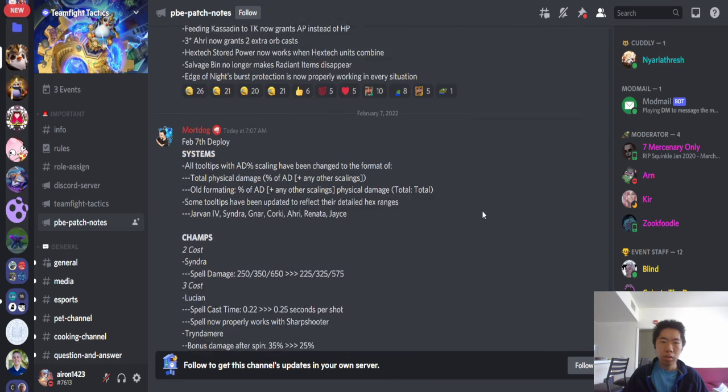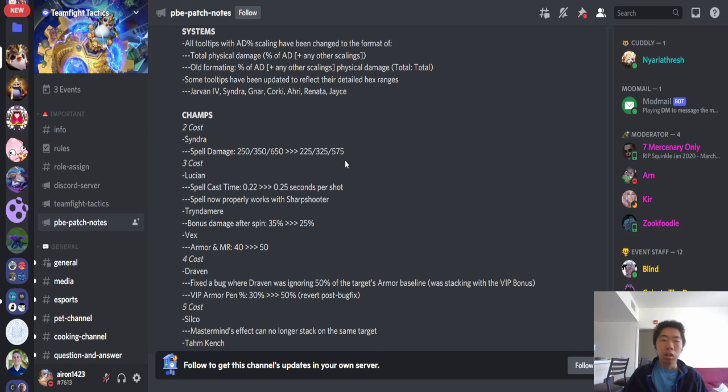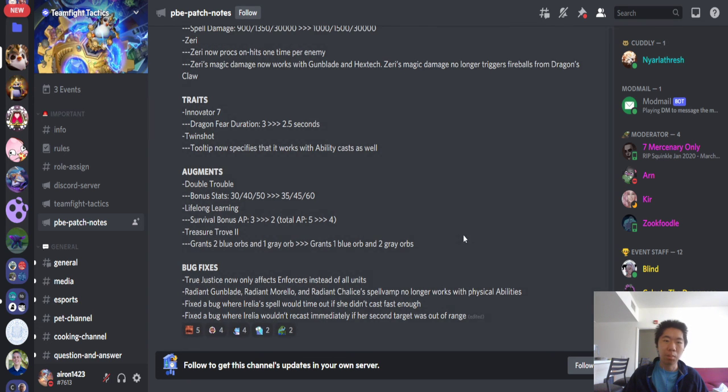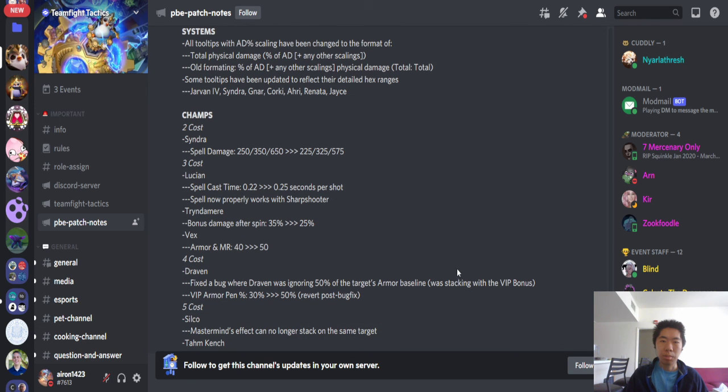Cool patch notes — nothing too crazy. The biggest ones are: 3-star Syndra got nerfed heavily, Tryndamere got nerfed, TK got buffed, and Zeri got a slight nerf. Those are the main things to know. Thanks so much for watching, and take care.